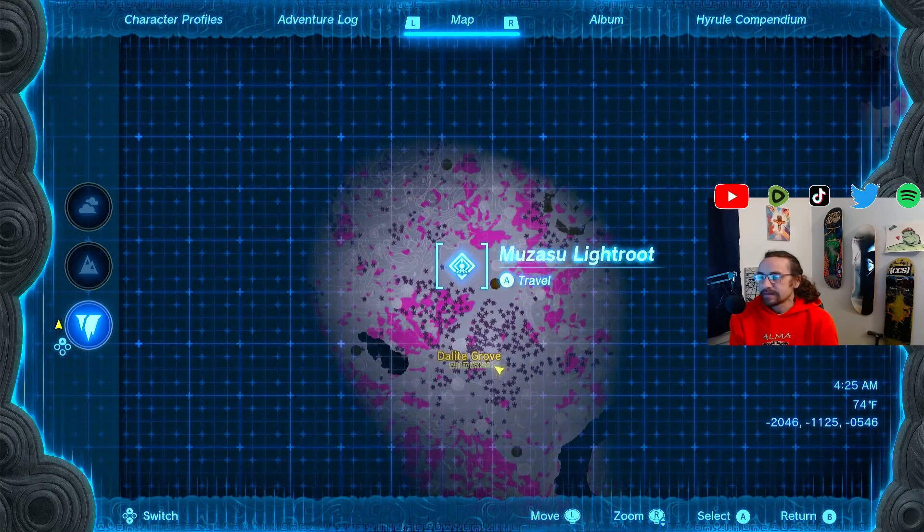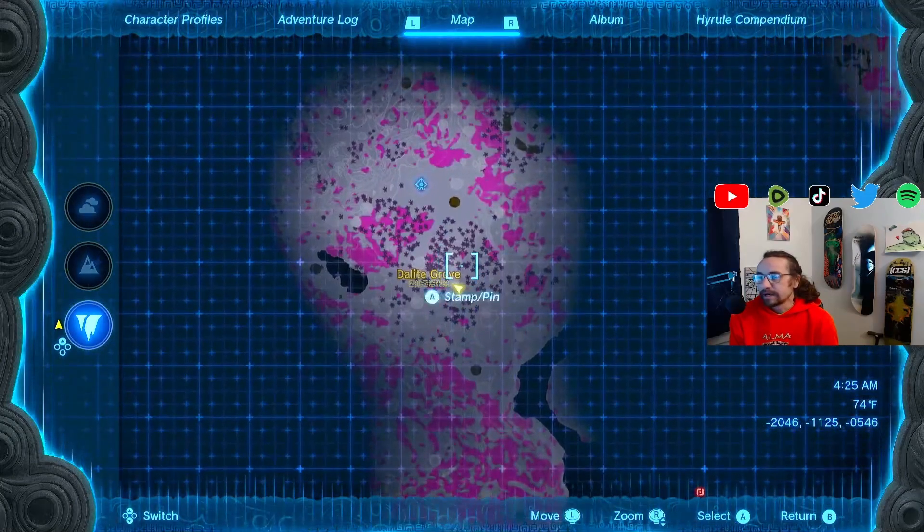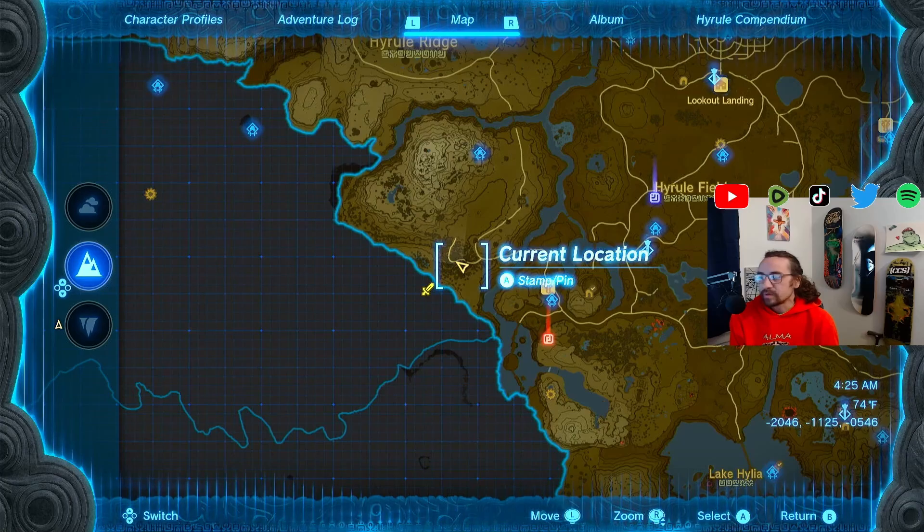Just south-southeast of the Muzasu Light Route — I think that's how you say it — but it's over here in this patch of trees. Here's the map of Hyrule so you can see: just west-southwest of Hyrule Field.